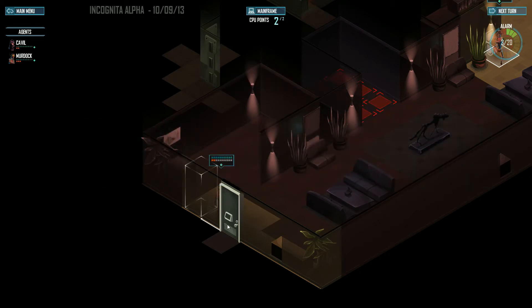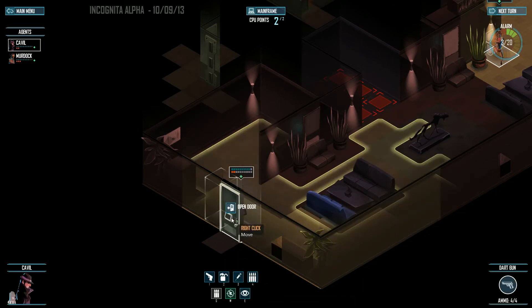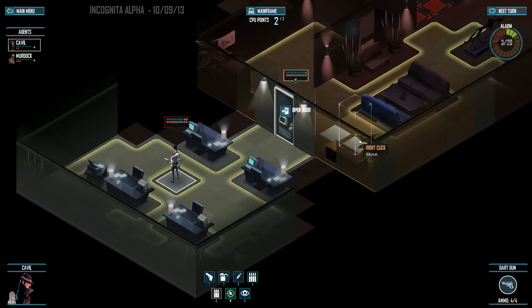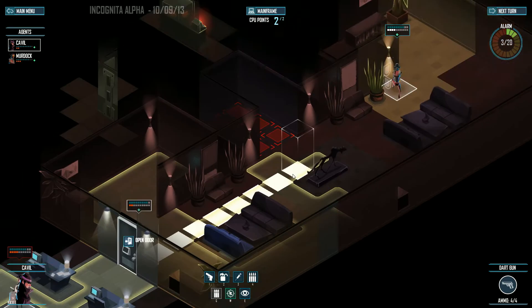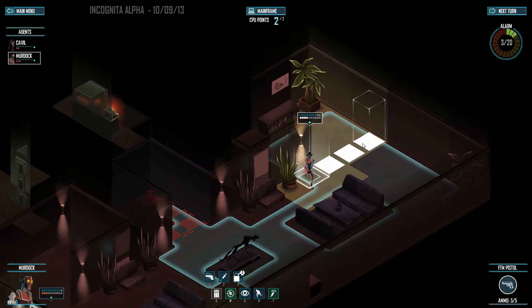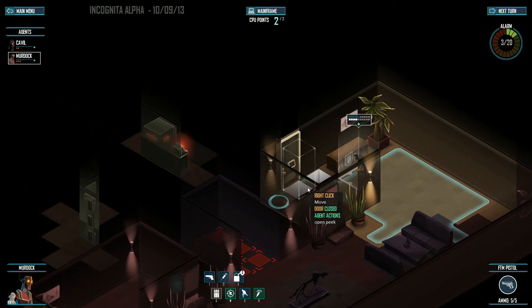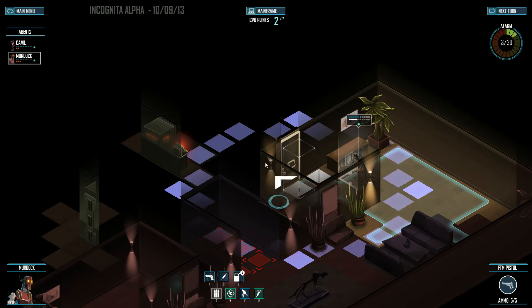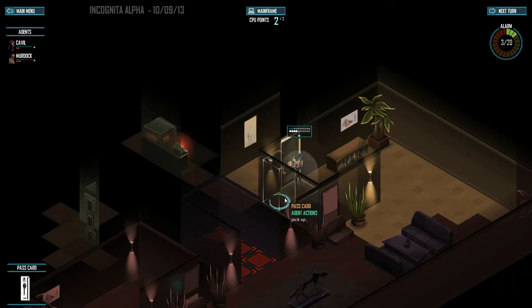Basically there are guards throughout the level that will engage you if you get too close to them. You can look through like a peephole and bend down — there's a guard right there. If he sees me or if I make too much noise, he'll come and investigate. Your stealth guy doesn't make any sound whatsoever unless he's interacting with certain objects. Your engineer, however — look for a blue ring around him as he makes footstep sounds. That blue ring is the sound he's making when he's walking, so any guard within that radius will get alerted.